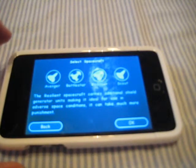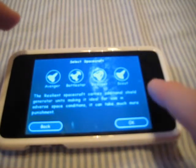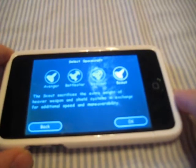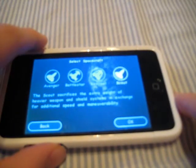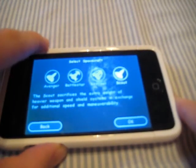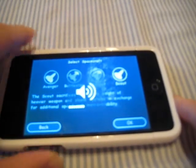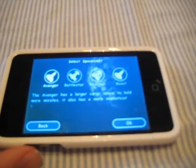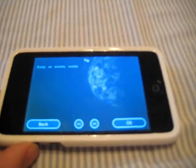Then we have the Resilient, which is smaller but has better defense. And the last one is the Scout, which is very small and doesn't carry much but it's very fast and very easy to maneuver. I'm going to go with the all-around great one, which is the Avenger.